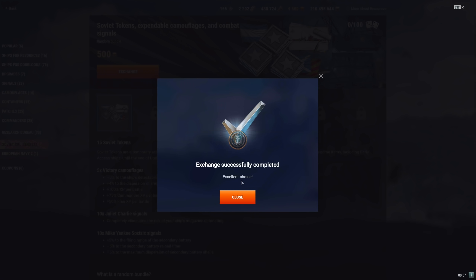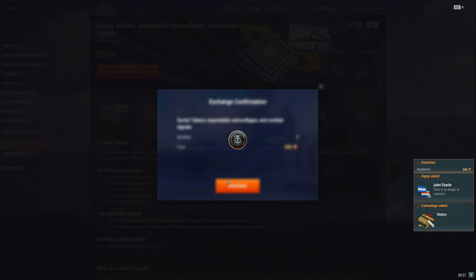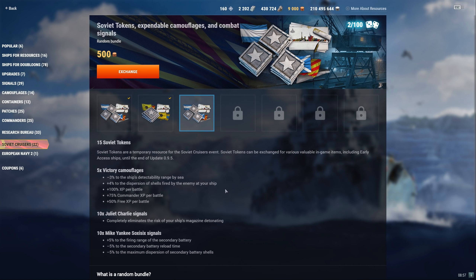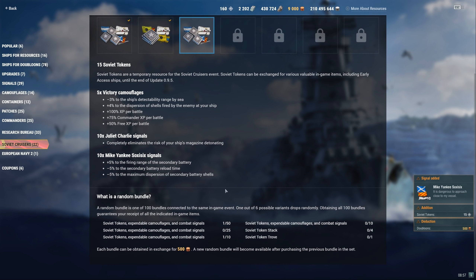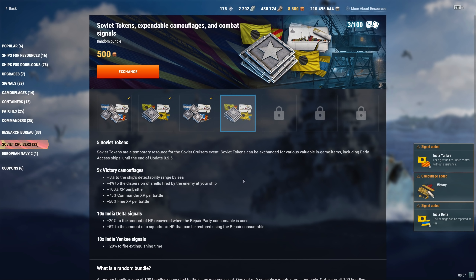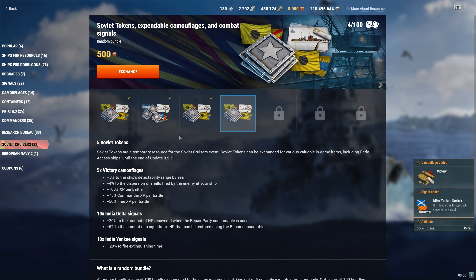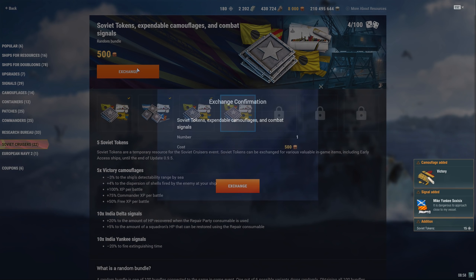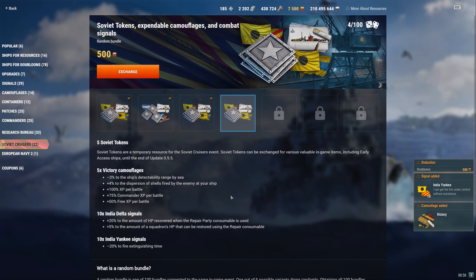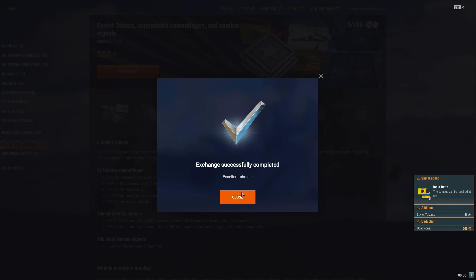You could burn a lot of money on this — you could spend upwards of $100 and still not get that Soviet token trove, which in my opinion is just not good. The problem isn't the bundles themselves; it's the fact that on face value the Mikoyan at 300 Soviet tokens doesn't seem that expensive. However, you can see right up top the tokens I have after opening my crates and a few bundles is only 180. I've already opened five bundles and 16 containers, and I'm just now a little over halfway towards getting the Mikoyan.